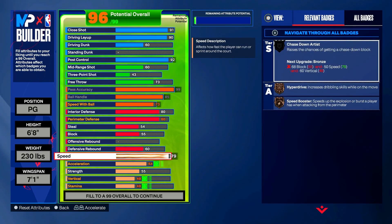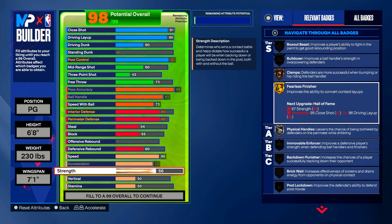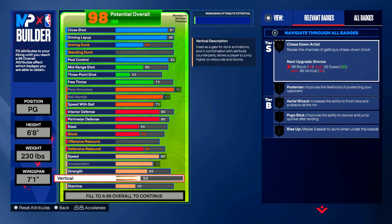Put speed up to 80 — that gives you Bronze Hyperdrive (increases dribbling skills while on the move) and Bronze Speed Booster, new to NBA 2K24 (speeds up burst when attacking from the perimeter). Max acceleration out to 72. Strength goes up to 65, and vertical only goes to 60, giving you Bronze Aerial Wizard (increases ability to finish lobs or putbacks at the rim).